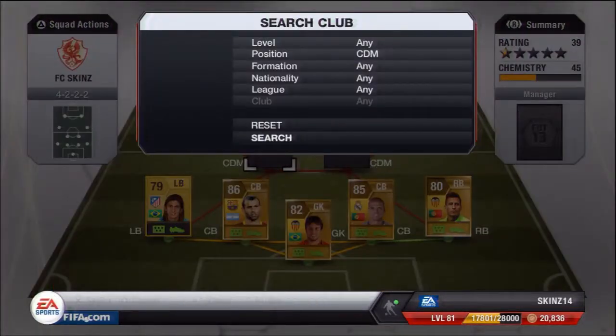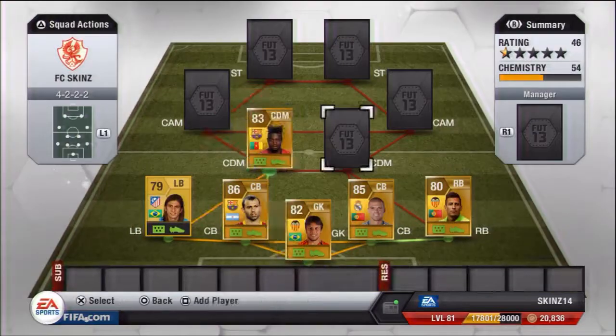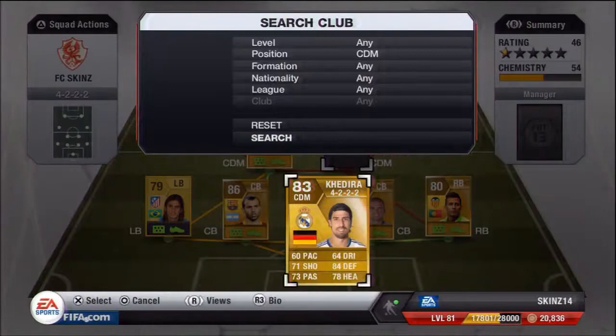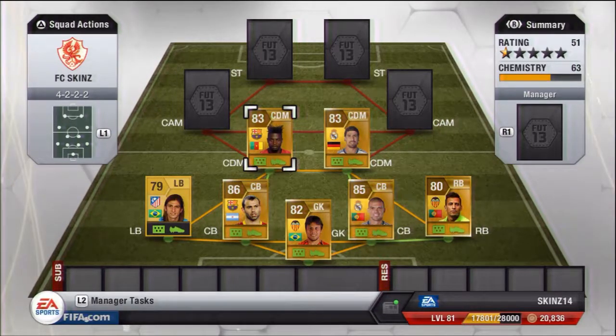So I've got two centre defensive mids. One is going to be Alex Song, the ex-Arsenal centre defensive mid who is now at Barcelona. And then the next one is going to be Sami Khedira, who is at Real Madrid — the German. These two are really good. They stay back, sitting on the halfway line, so you're always going to have cover if you're going to get counter-attacked. If you've got a corner, they will stay back — not everyone's going to be in the box.